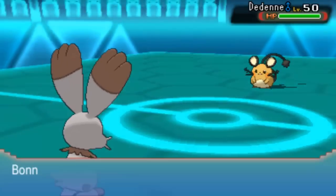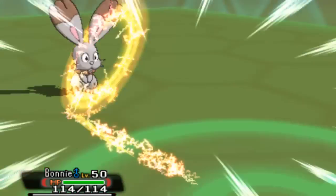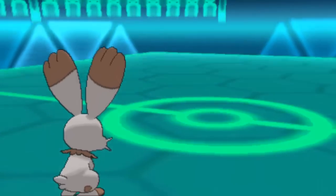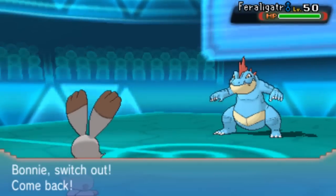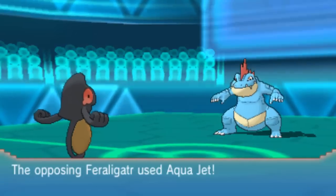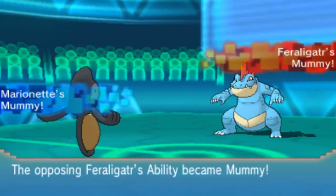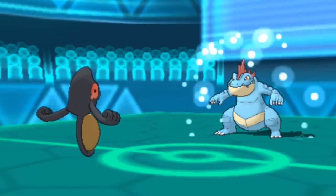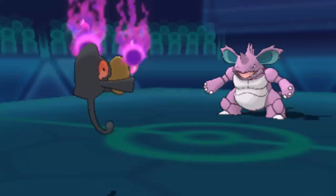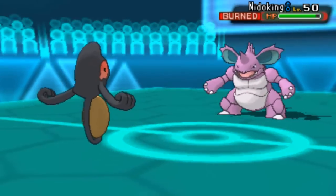I buried Sandslash so out comes Bonnie. I decided to use Azumarill instead of Diggersby and I use Quick Attack there — I didn't know if Dedenne was going to be scarfed or specs. It goes for Volt Switch and I leave, which is nice. I got some damage on Dedenne. Into Marionette — that's my Cofagrigus. It's very bulky with great stats. I named it Marionette because of the little golden face on it. I'm running Will-O-Wisp on this thing. Nidoking is going to swap in to take the Will-O-Wisp.